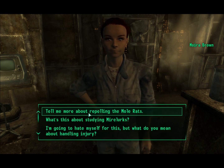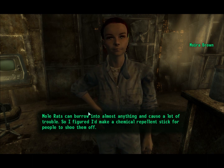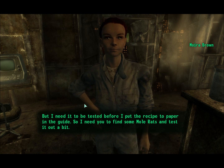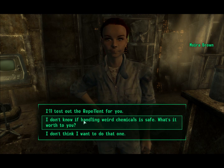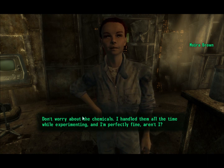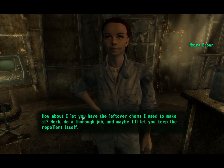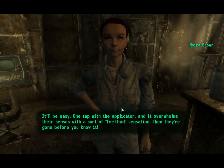What's first? Tell me about repelling the mole rats. Mole rats can burrow into almost anything and cause a lot of trouble, so I figured I'd make a chemical repellent stick for people to shoo them off. But I need it tested before I put the recipe to paper in the guide. I don't know if handling weird chemicals is safe — what's it worth to you? Don't worry about the chemicals, I handled them all the time while experimenting and I'm perfectly fine. How about I let you have the leftover chems? Do a thorough job and maybe I'll let you keep the repellent itself. I'll test out the repellent for you — it'll be easy.